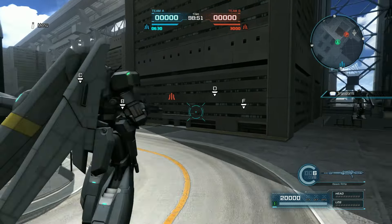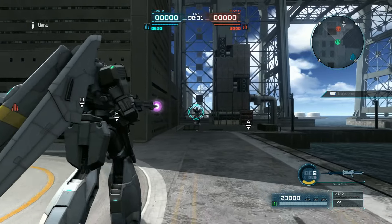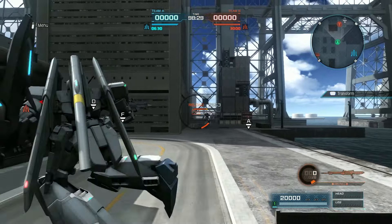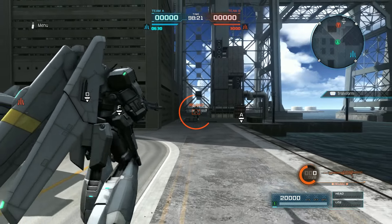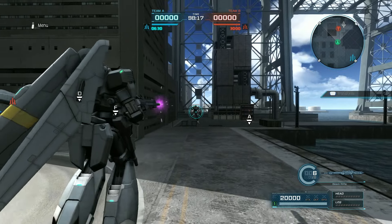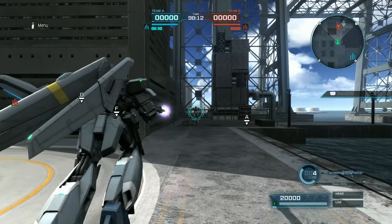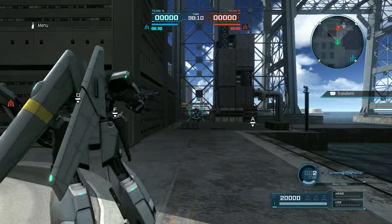It takes about two uncharged shots to stun something without any special stun protection — that's not bad. After reloading, it is two shots for every charged shot and it charges fairly quickly. The charged shot does stun straight out.